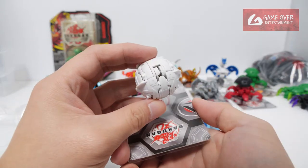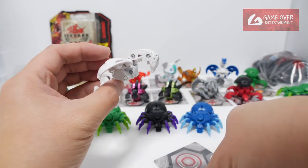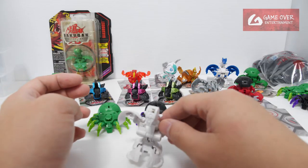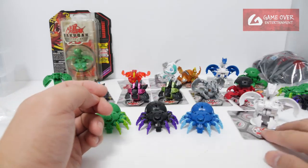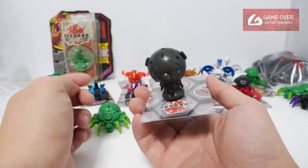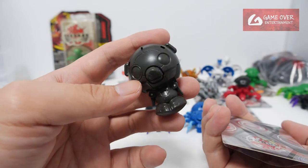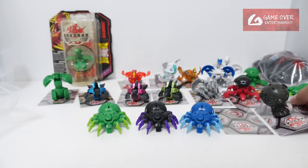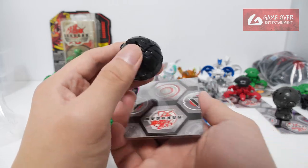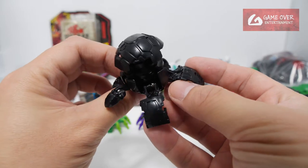Looks like a Pegatrix — an unpainted Pegatrix Ultra. The springs are a bit weak for the legs; unable to stand properly. Two more in this pack. We have a Carbo — maybe it's the Magician Carbo because it has a bowtie. I think it's one of the Magician Carbos. And the last piece is another Totonium — a black Totonium Ultra.